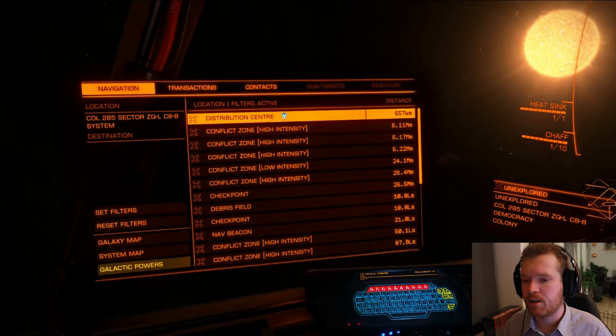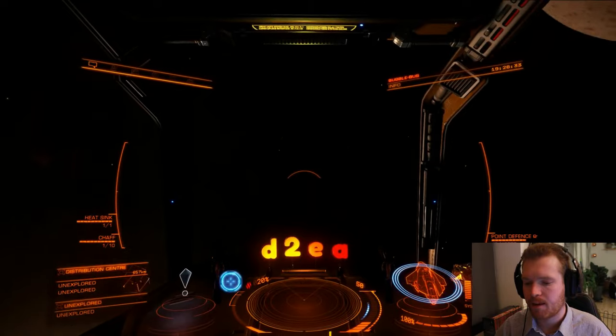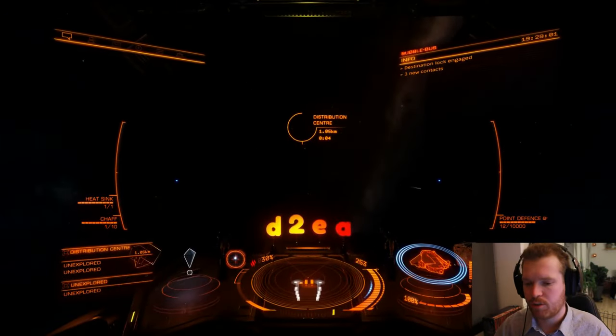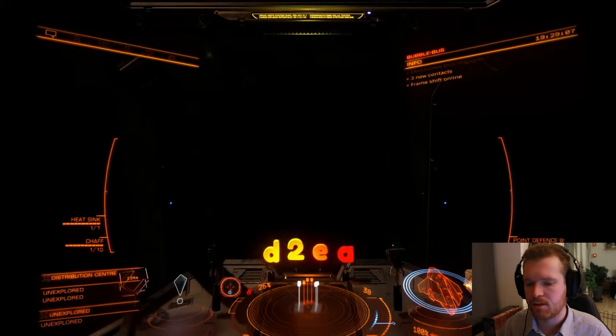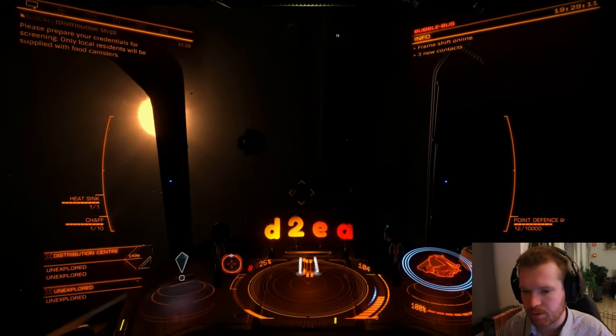I just happen to be right next to one, so we're going to lock that and fly in. We just landed in the distribution center and in here you will see three Type 9s.